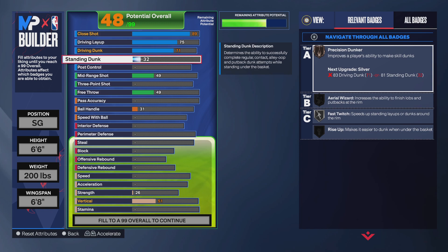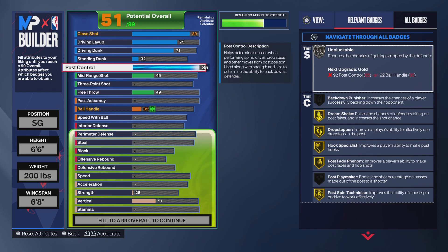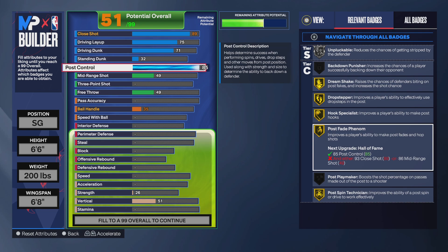You get Fast Return on silver, as you can see. For the post control, you're going to be able to post on this build if you know the timing, so put that to an 85. That gives you Unpluckable on silver, Dream Shake, Drop Stepper, Hook Specialist, Post Fade Phenom, and Post Spin Technician all on gold — which is pretty good.